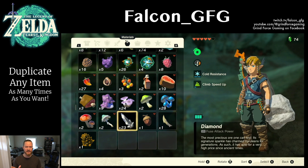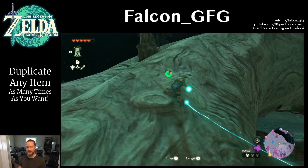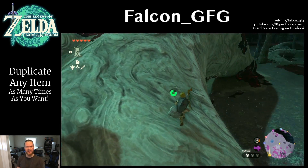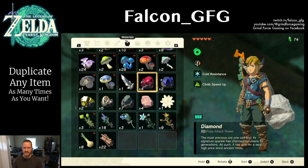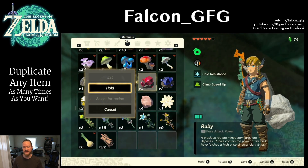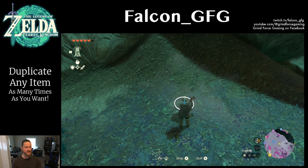So the way this works: you're going to want the item that you want to duplicate to be in the very last slot of your inventory. The easiest way to do this is to just drop the entire stack of whatever the item is on the ground and then pick it back up. As long as you drop all of the ones that you had, it should end up in the very bottom slot of your inventory because it's the newest item.